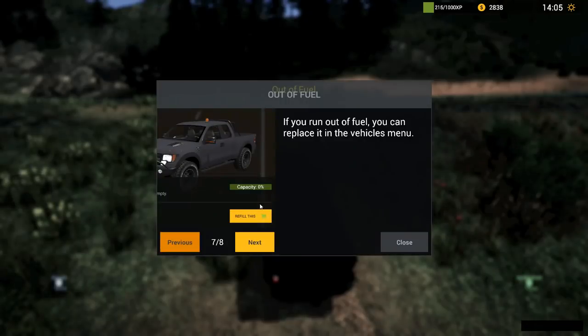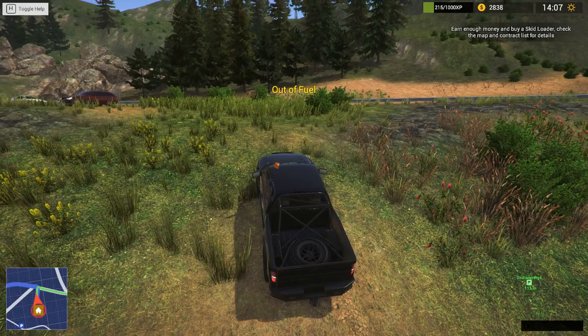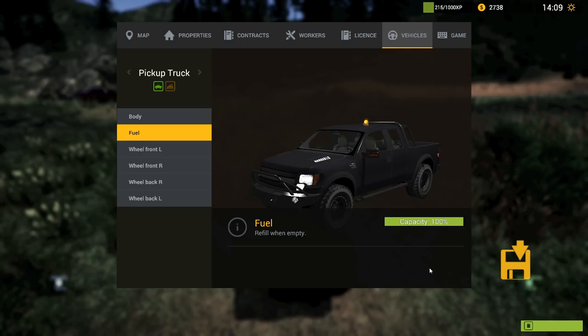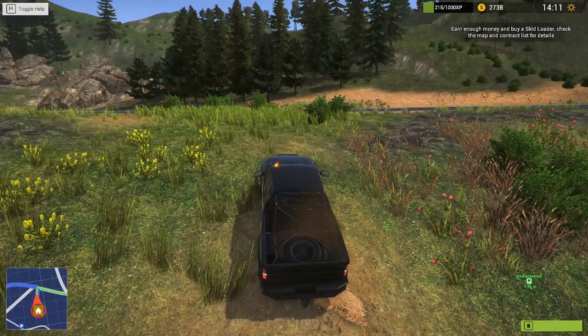Oh, we're out of fuel. Sharp debris - we know about that. Let us fill up with fuel. Let's go to our vehicles. Here we go. Fuel - refill this. Fantastic. Excellent. Well, that's not too bad. I do have some money spare. Let's continue on.